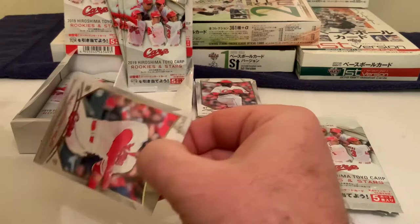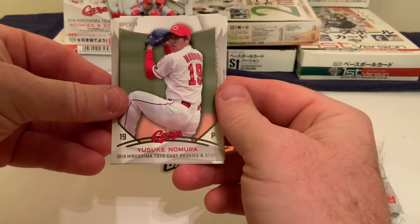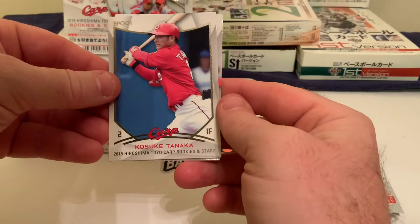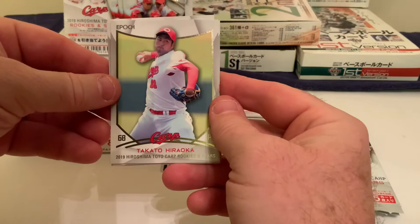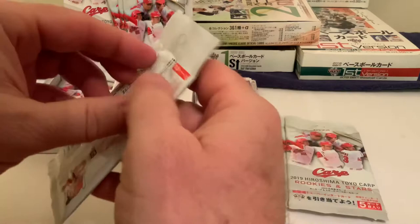We kick off pack two with Alejandro Maya, a big infielder and first baseman, followed by Yusuke Nomura the pitcher, then Atsuya of the Carp, and Kosuki Tanaka — a shortstop — who we actually pulled an autograph of in the 2020 Legends and Stars set. Then there's Hiraoka, and back to Alejandro Maya. A couple packs deep and nothing exciting yet.